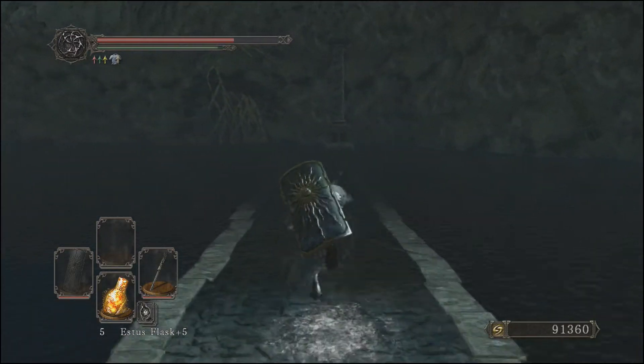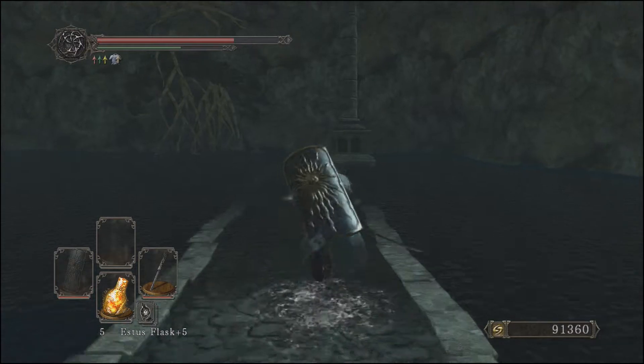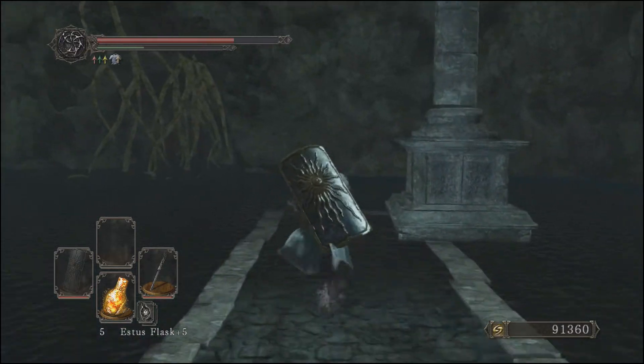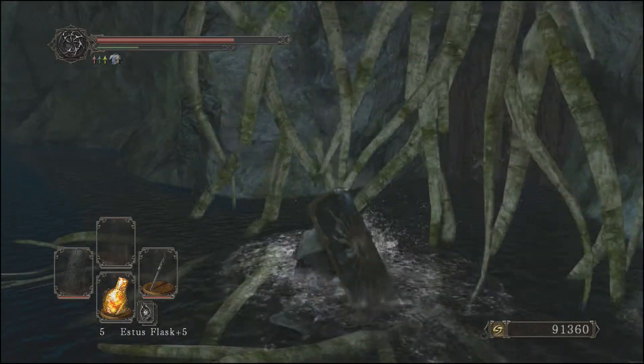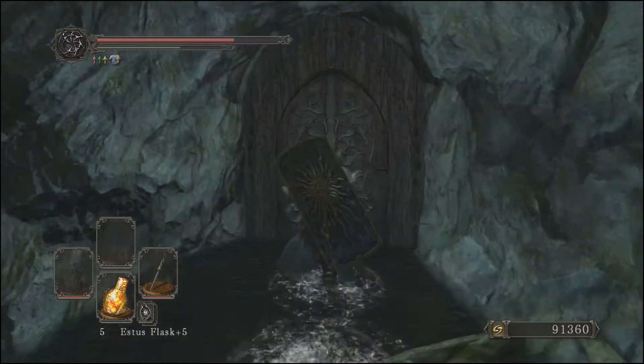If you see off in the distance, there's some roots — we're going to be going over there. To open this door behind these roots, you need to have killed King Vendrick and be human. So make sure you have used a human effigy and turned human. Just chop through these roots and open the door.